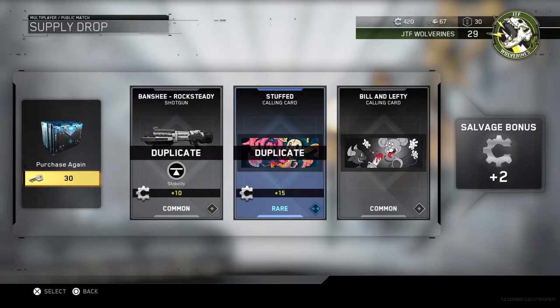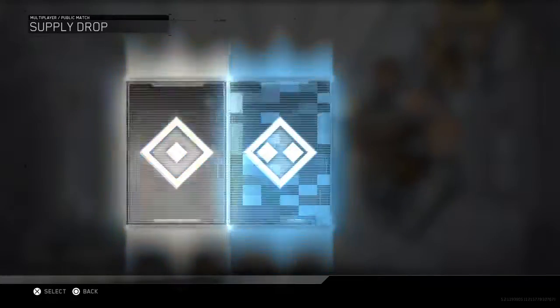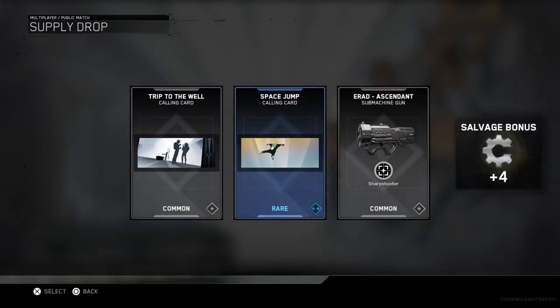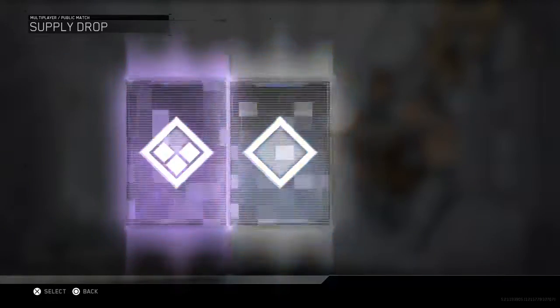Shotgun — did I get the same calling card? I got two calling cards in there and two bonuses. I got 15 salvage for that — that's garbage, but hey, at least we're getting something back for duplicates. I appreciate that. That was another garbage opening, nothing good there — so many calling cards, four calling cards and two supply drops.